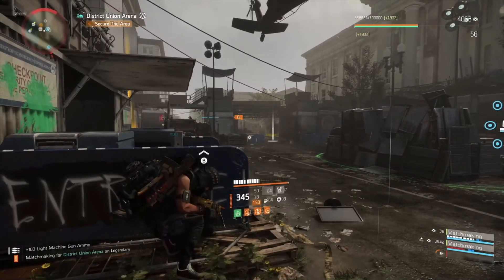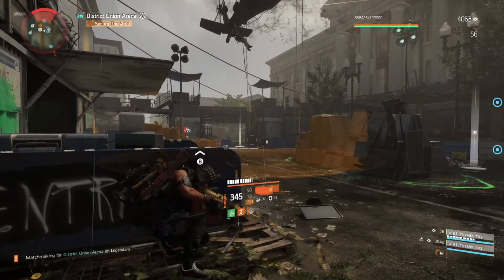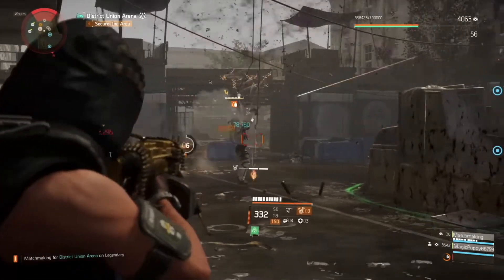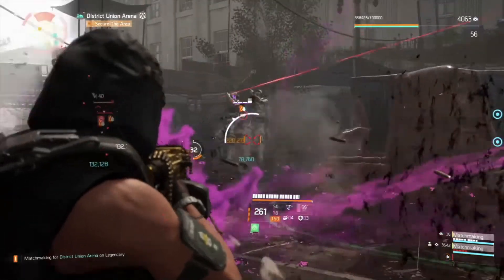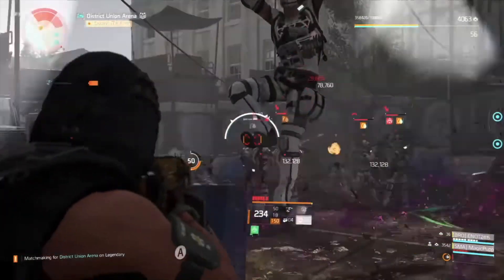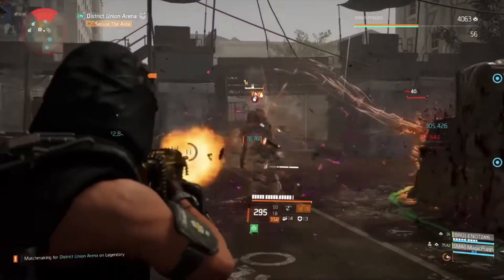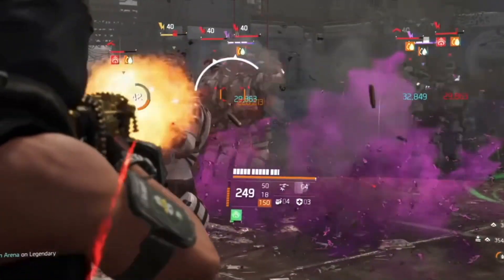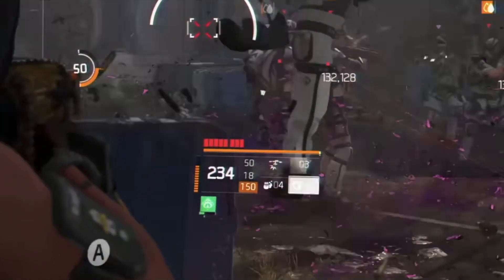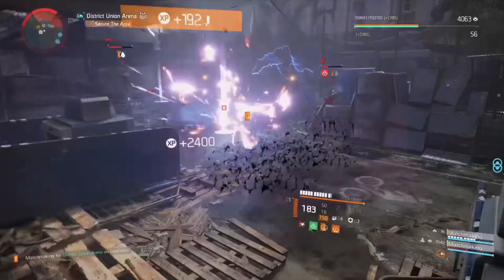My little dirty secret in this build is the synergy between the backpack and the gear set. I think you have never seen something quite like this. Just check this survivability — out of this world. I'm face-tanking a legendary wave without a shield. Welcome to Insanity. Spoiler alert: I'm the best.